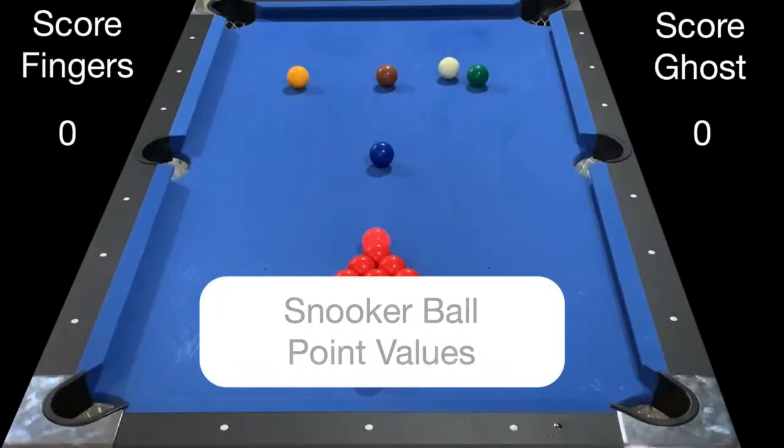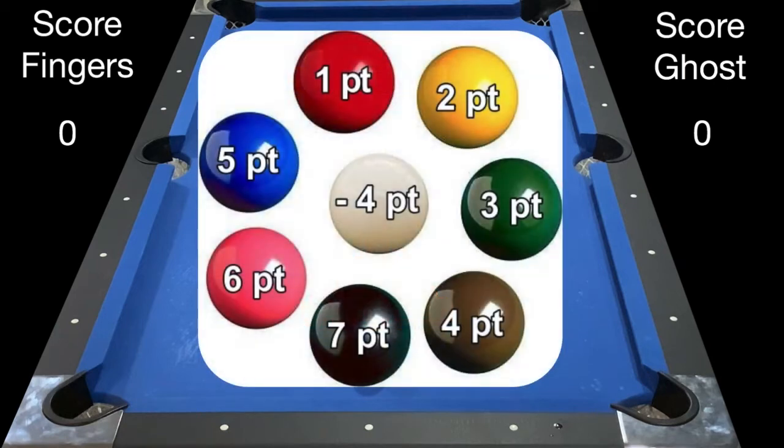Philly Fingers here playing snooker versus the ghost. Let's go over the point values: starting with the red which is worth one point, all the way up to the black which is worth seven points.